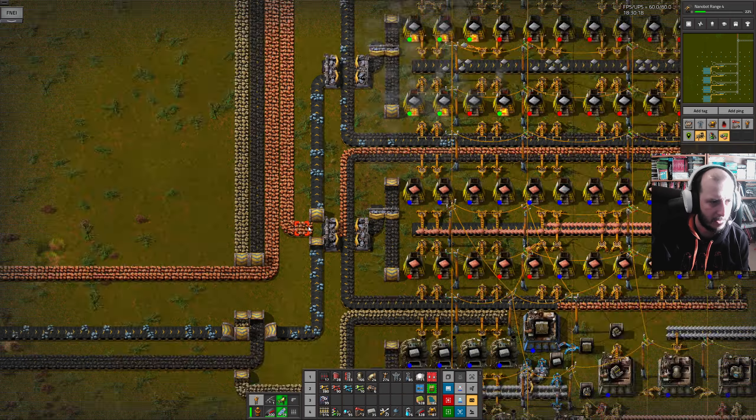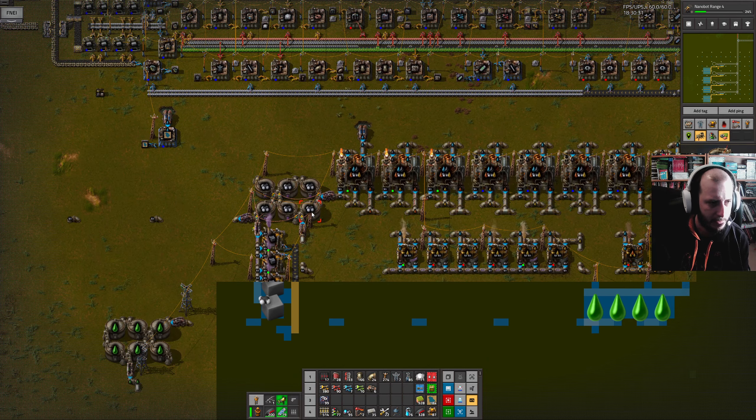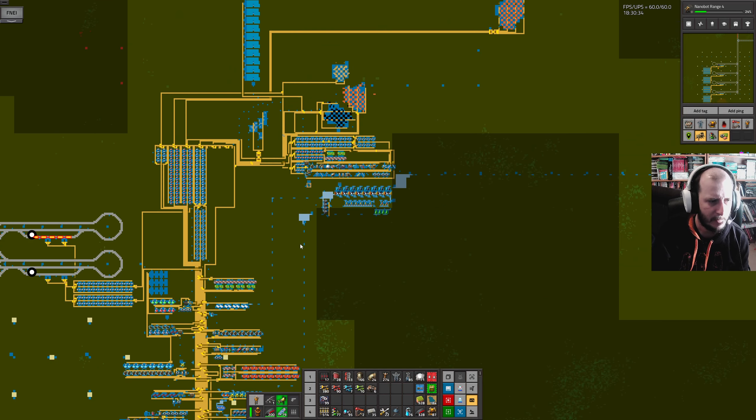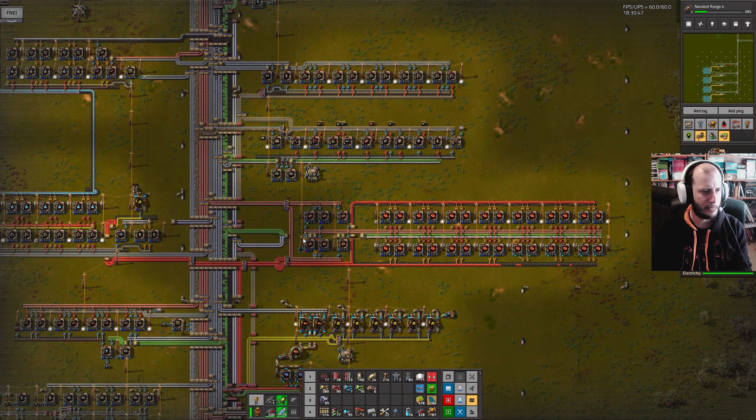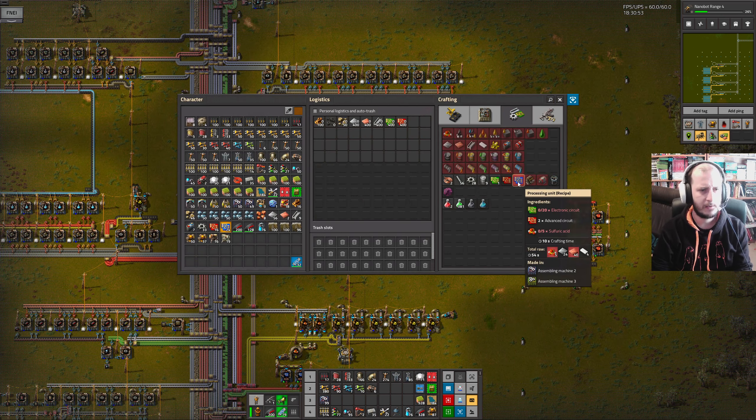I've cut the copper supply off here, so eventually as the iron very slowly trickles through and builds the stuff we need, the copper will run out — and that's the sign that this needs to go. I'm also kind of worried that I've never done any more oil than this. Oil is much like green circuits: you kind of have loads, and then suddenly you have none. And that usually happens around the time you put low density structures in — your copper and plastic all suddenly dry up.